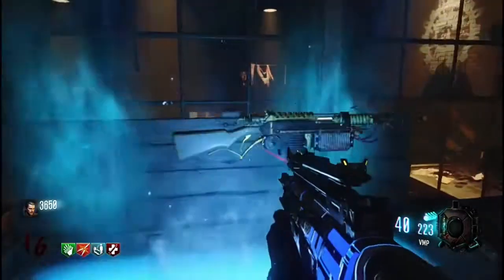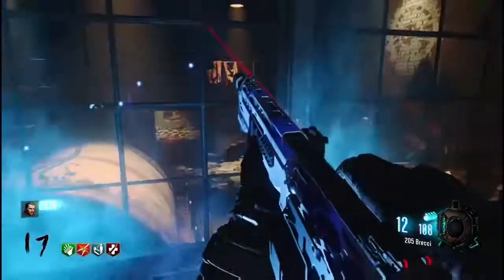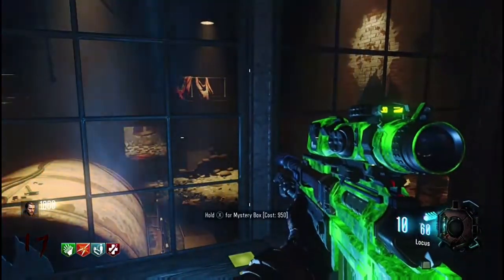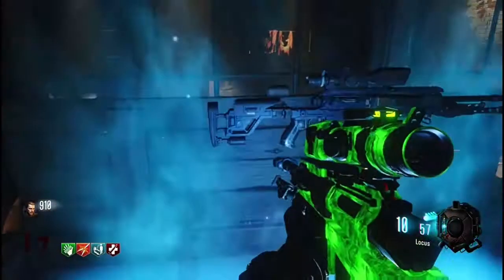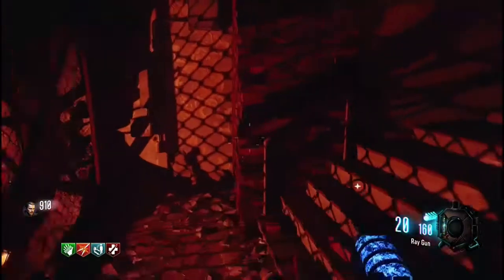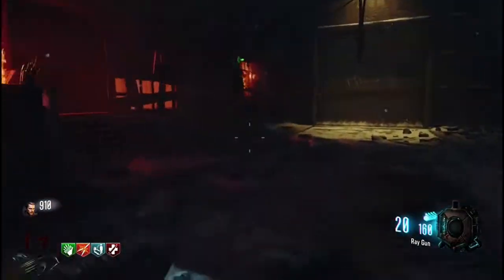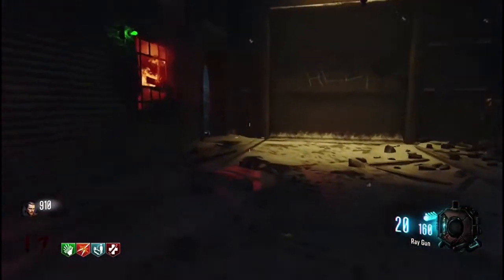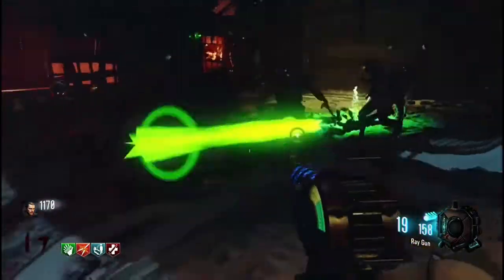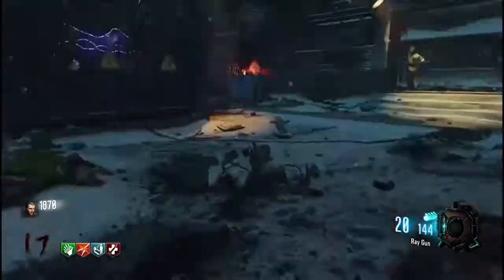Now let's get on to the cons. The wonder weapons — the ray gun and the Wonder Waffe are the only wonder weapons in this map. Personally, I think everybody agrees they're complete garbage. They made them even worse than in the World at War and Black Ops 1 versions. The Wonder Waffe is really garbage and definitely not as good as the old one. People don't like it because if a weapon isn't better in the next game, nobody will use it. Plus, with blast furnace and all those double pack-a-punch options, they just overpower the ray gun and the Wonder Waffe, so there's no point in using them at all.